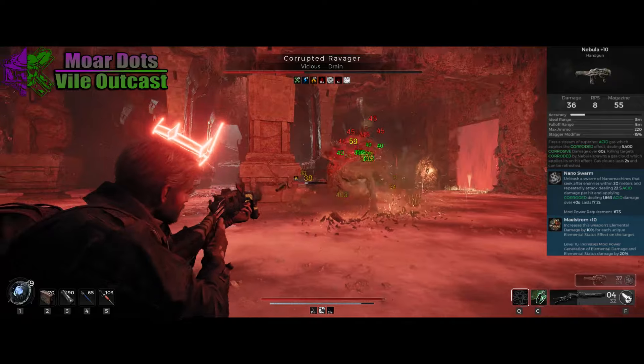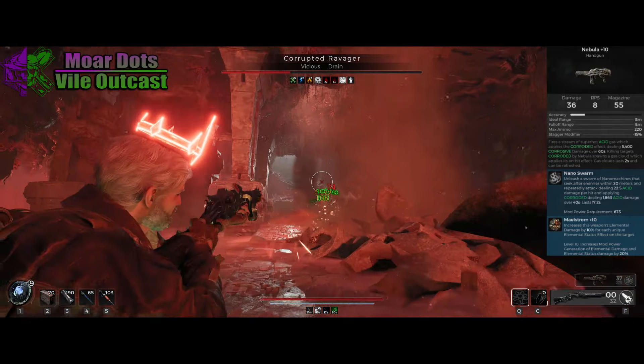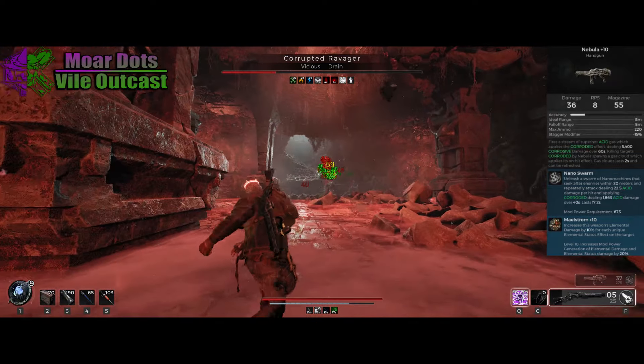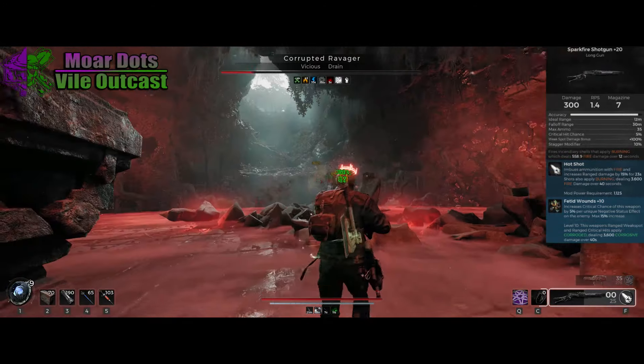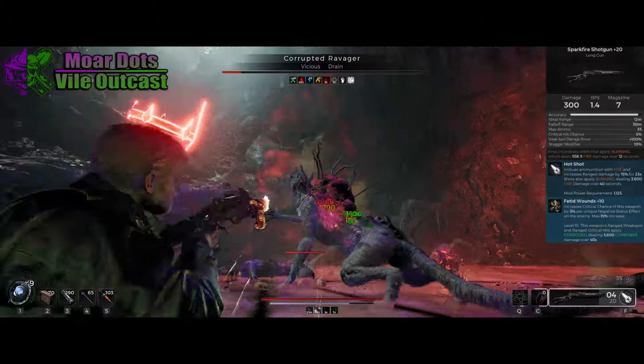I'd be using Nebula regardless, just because Nanoswarm and Energized Neck Coil make for amazing zone clear, and Nanoswarm itself is really solid on damage. But once the dots get fixed I'm probably going to swap to Hellfire for better bossing DPS. For the Mutators, we're going to run Maelstrom on Nebula to give our dots a little more damage. Since we're using Miasma on the Ritualist it's easy to sustain the four dot stacks, giving us 30% more damage from our handgun dots — because bleed doesn't count as an elemental dot. And then for the Sparkfire Shotgun we're running Fetid Rounds, because more dots.